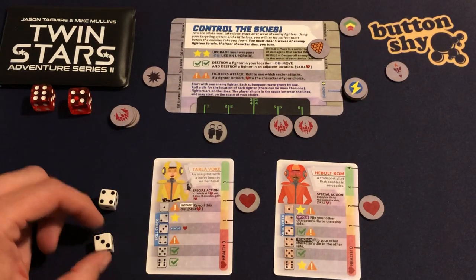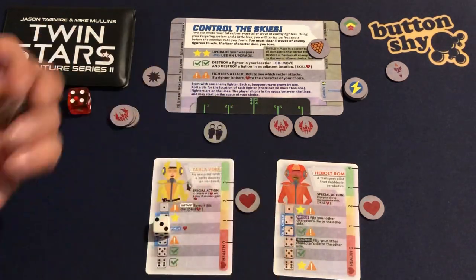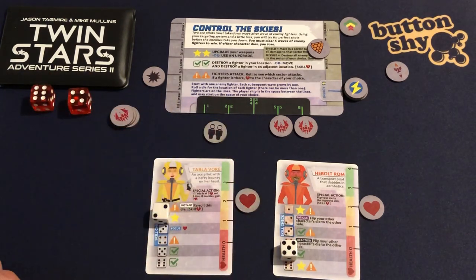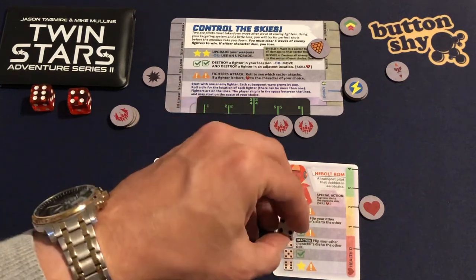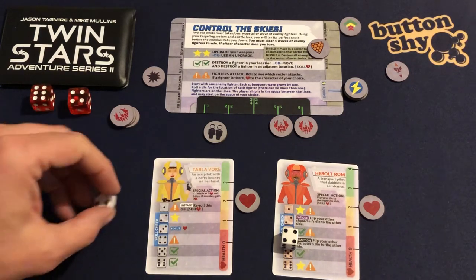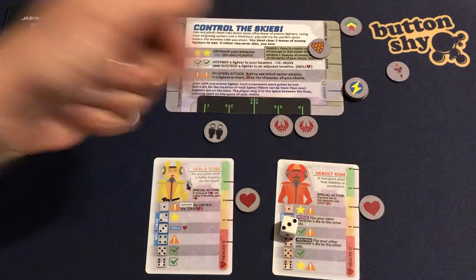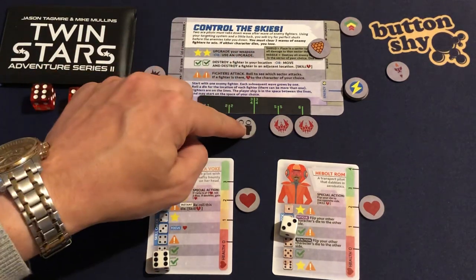I roll four and three. I take this into hand and reduce down — I get five. I reduce this down to four, skipping the optional reaction. I roll a four on the other die and reduce that down to three, trying to get that double check mark to move sectors. I roll a six — yes!